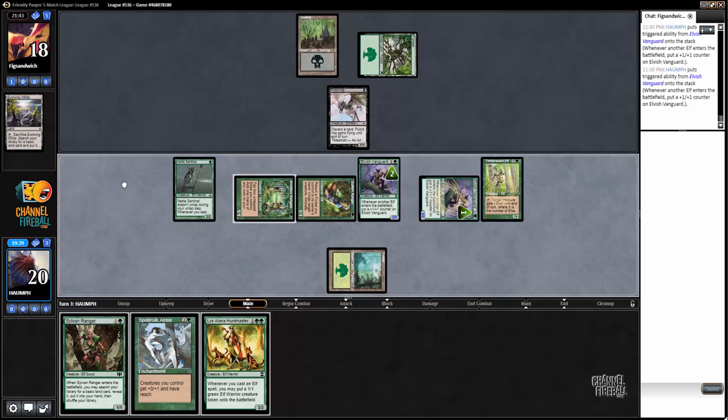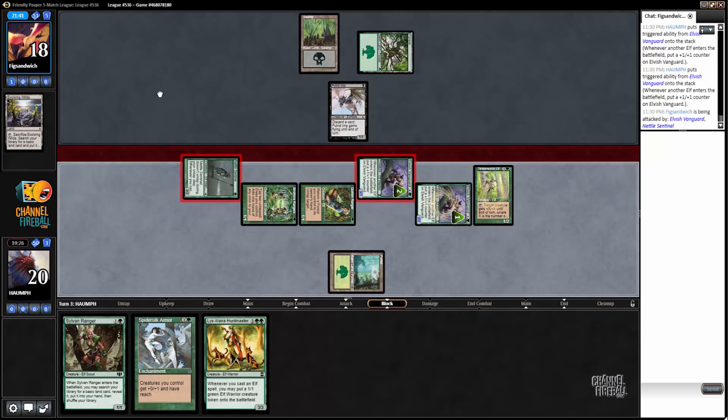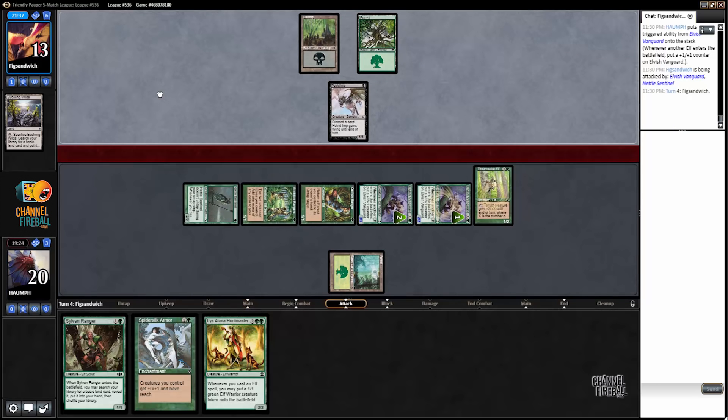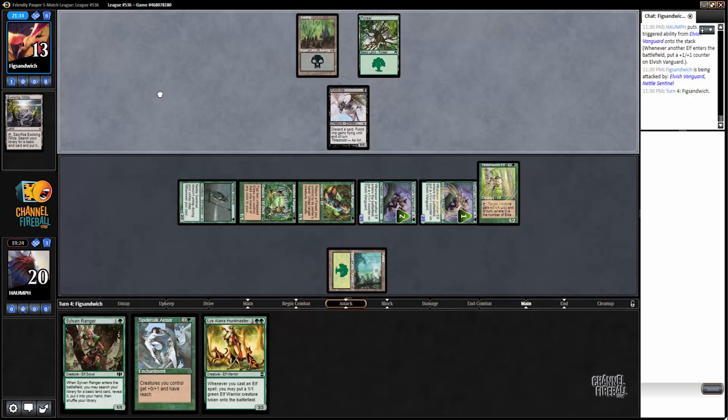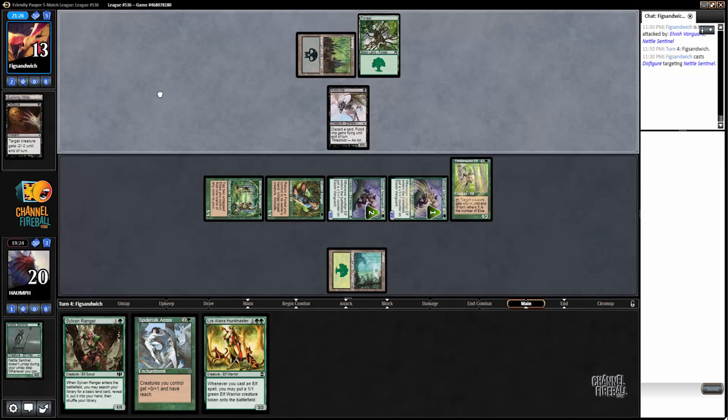We can't play anything else. Nausea doesn't even really do it here, right? I can't imagine there's a good common sweeper for three mana. Nausea kills two of my creatures, but I still have a three-three or two. This blocker is not quite going to get it done here. We go Sylvan Ranger into land, land into nothing.